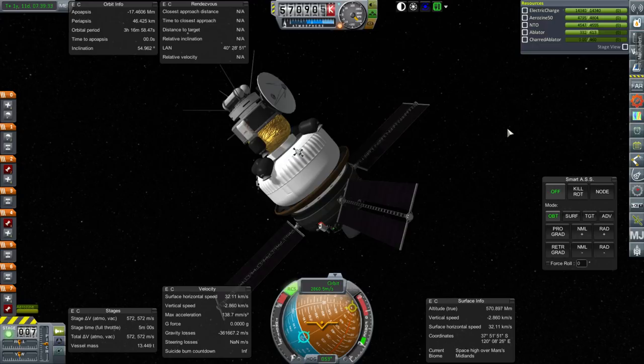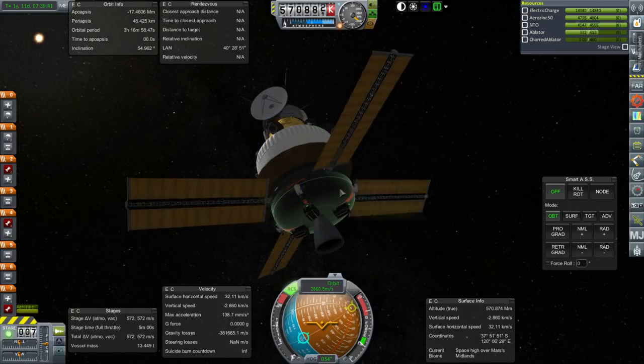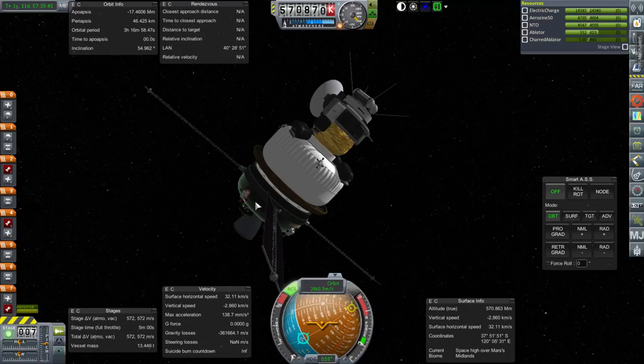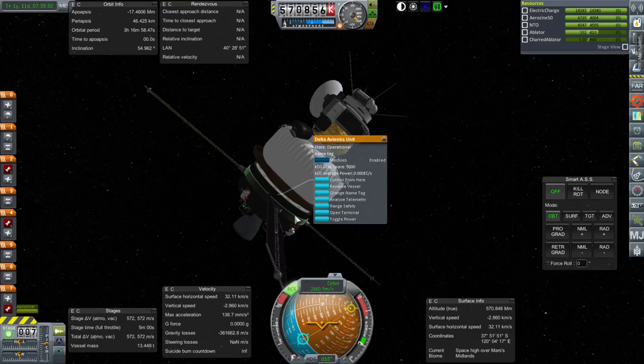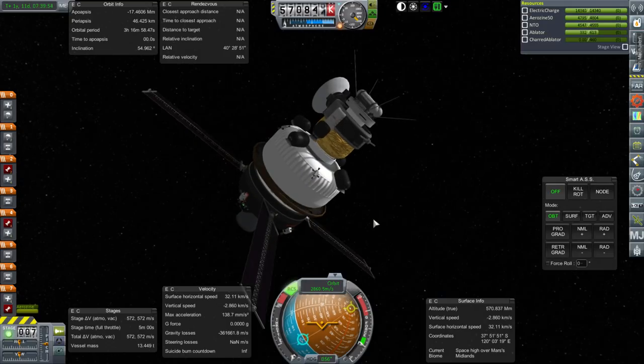I'm trying to figure out what a good altitude would be here. I'm going to go for 46.4 in an attempt to make sure we capture, and if we land on that, that's fine, but I doubt it. We will, of course, have to dump the service module. I'm tempted to use it to slow down, but maybe not such a good idea. That's the Delta Avionic Union. Let's approach Mars.